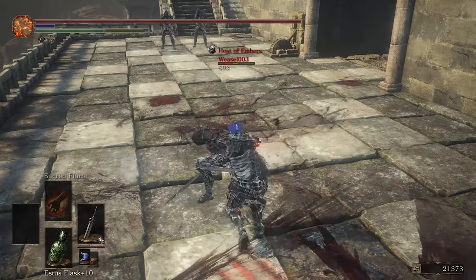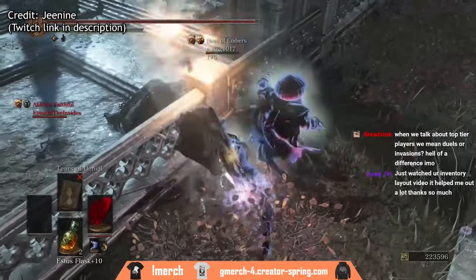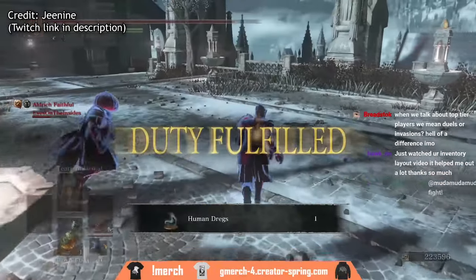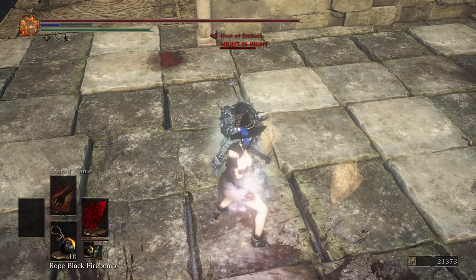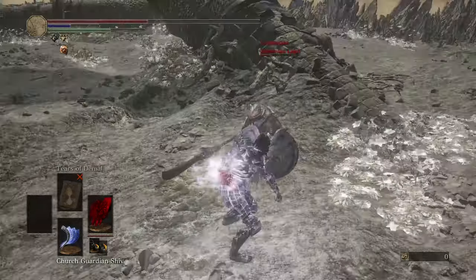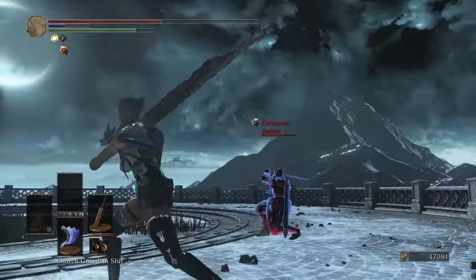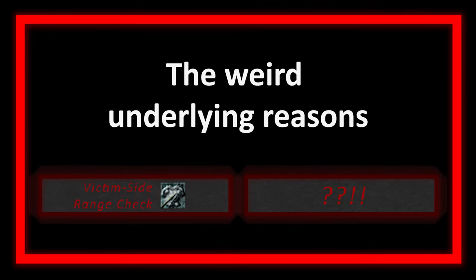But even when all that is accounted for, and circumstances that should guarantee a grab arise, it still fails. Could it be poise? No — it can grab through perseverance and hyper armor. Latency? No — it can catch people even if they were in a roll on their screen. Blocking? No — it grabs straight through shields. This is often referred to as a failed grab attempt. One of the ways it fails is similar to backstabs and Sacred Flame — it uses what I call the victim-side range check.